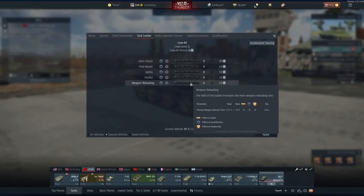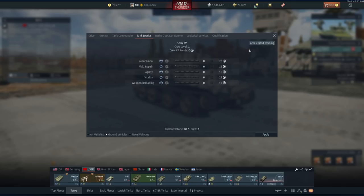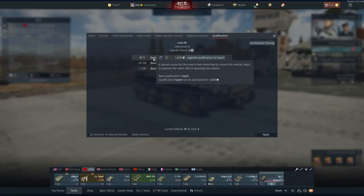The maximum reload time for this vehicle is 3.77 seconds. So if you do not have any crew points, expert crew, or ace crew qualifications, you will have a 3.77 second reload. But on the top right you can get it down to a 2.9 second reload, which is effectively shaving 0.8 seconds off. At this BR that's not too much, but when you get up to higher BRs with things like the IS-2 you're talking seconds off the reload.